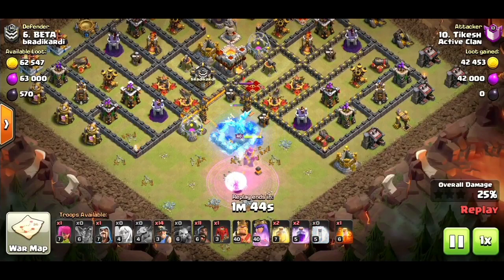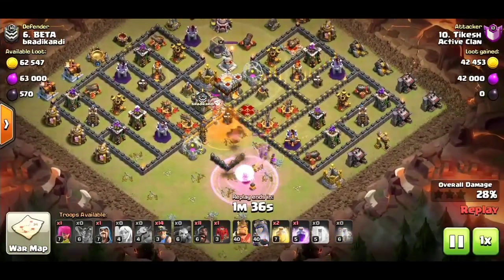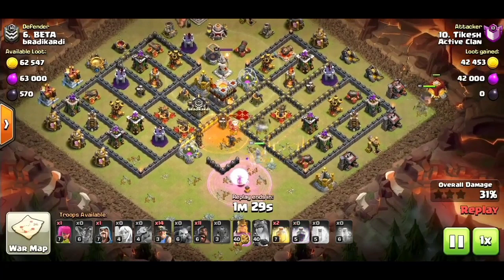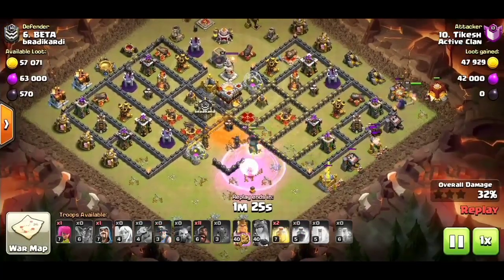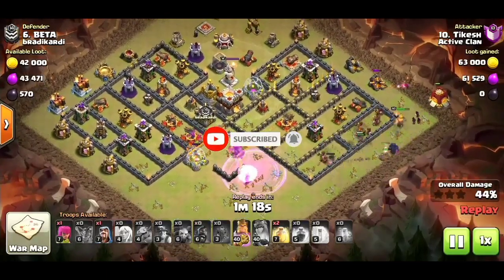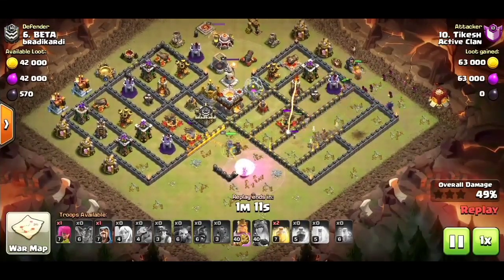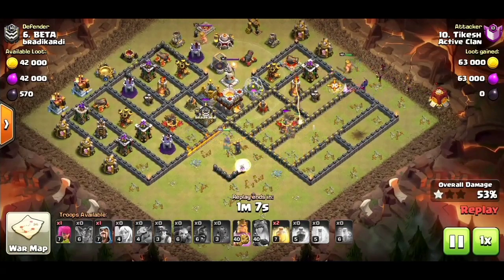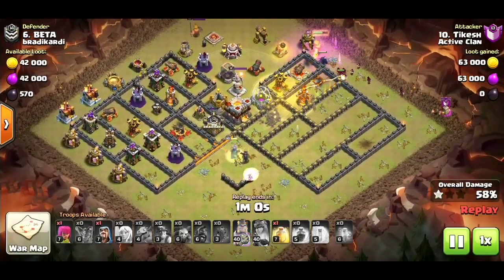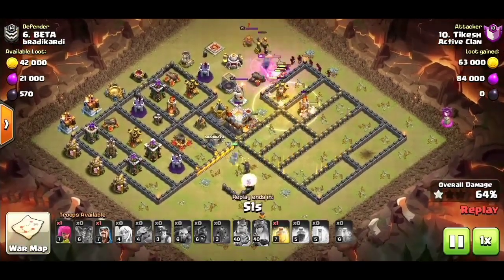Poison spell deploy, rage and freeze. Freeze the enemy CC. Now freeze — sage barracks. One of the best sage missions. Sage barracks attack — one side funnel deploy, target the hogs.